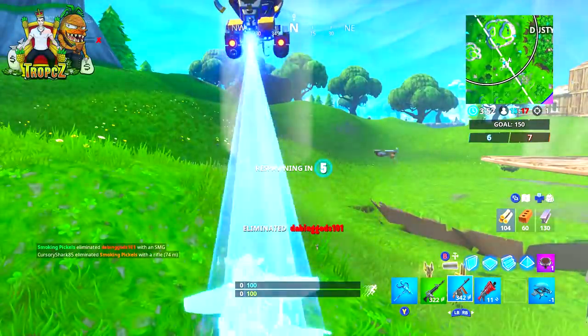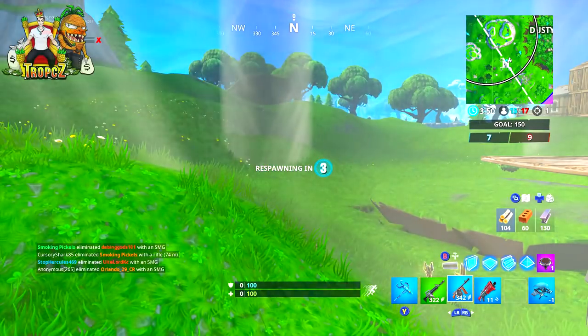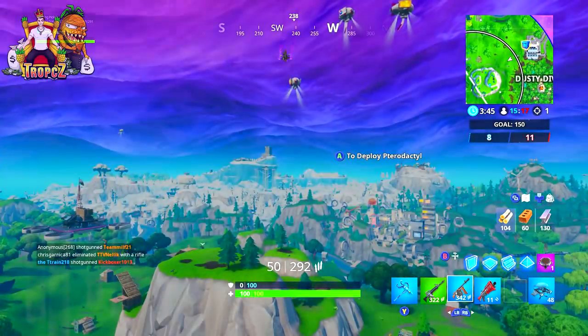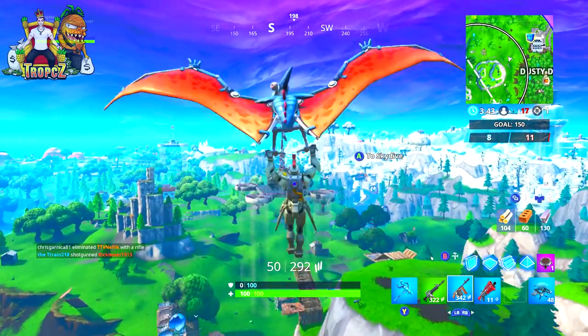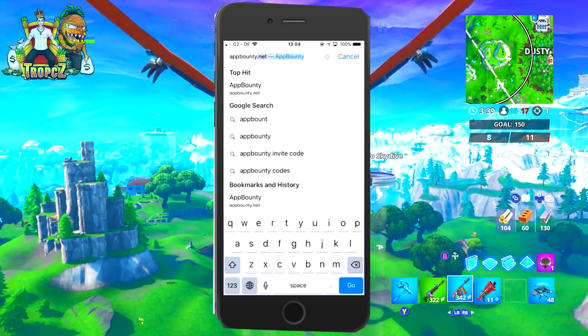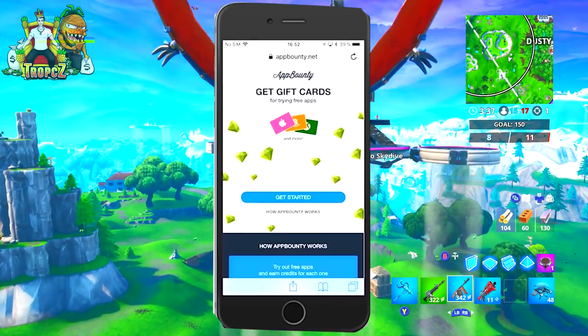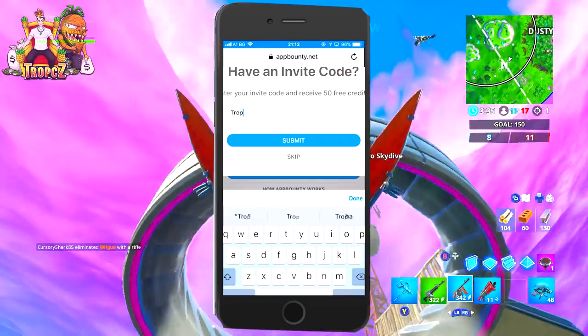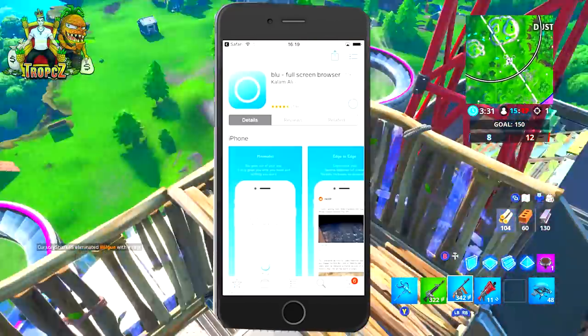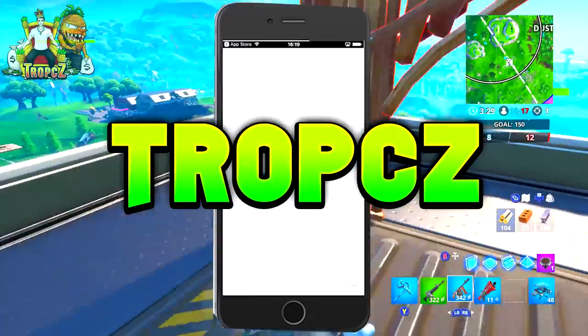Now you guys can use these gift cards for whatever you want. You can use it for Fortnite to get some V-Bucks, to get some free skins and stuff like that. So this is definitely very cool. All you have to do is simply go to the description down below, click that link, and once you do click that link, you're going to be asked to sign up. Now when it does ask you for an invite code, simply type in my name which is Tropics and it'll help you get points as well as help me out a ton. So it's a win-win for both of us.